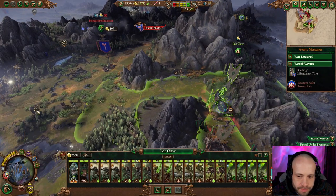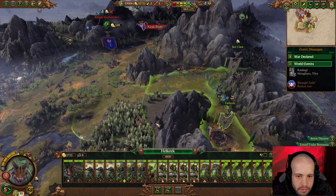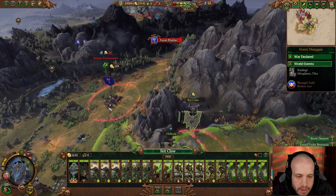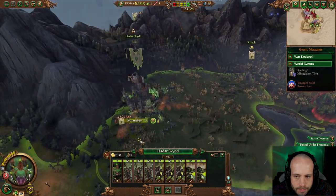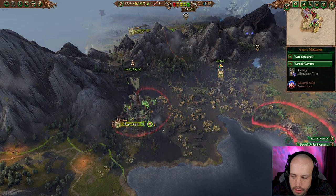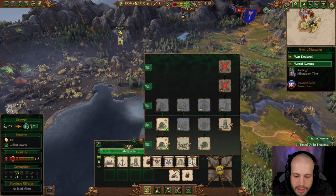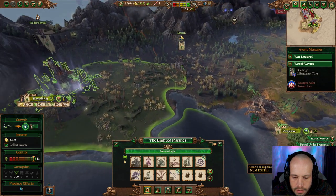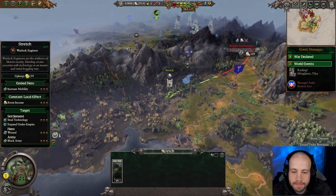I guess we need to deal with this. I refuse. How many turns left on this one? Now we can do this — that's good. No outpost. He's on his way.